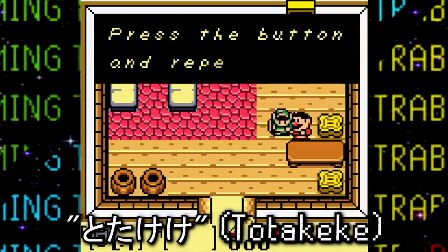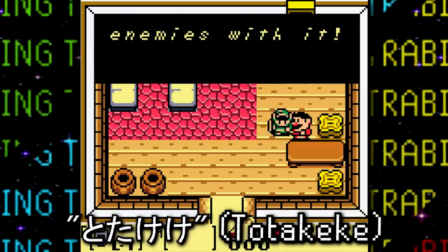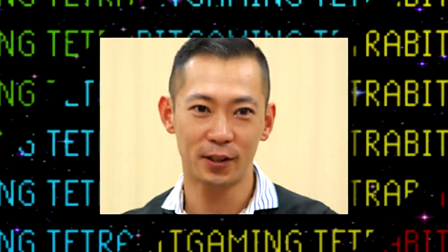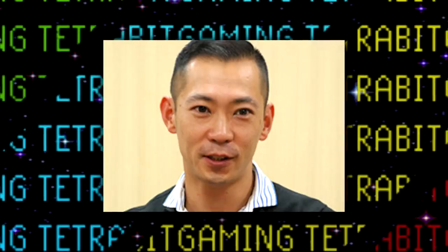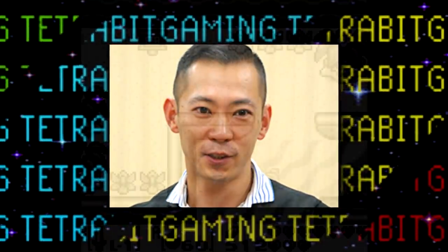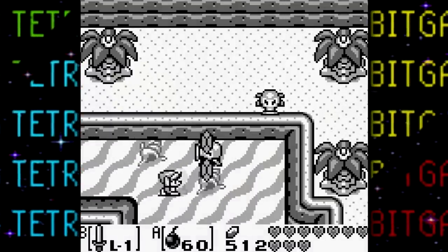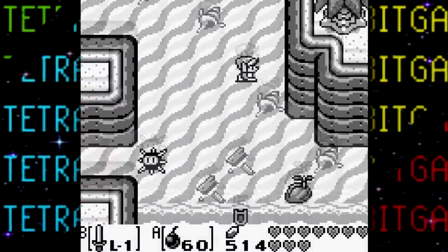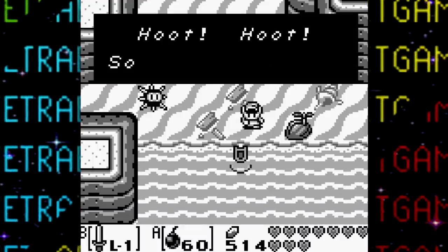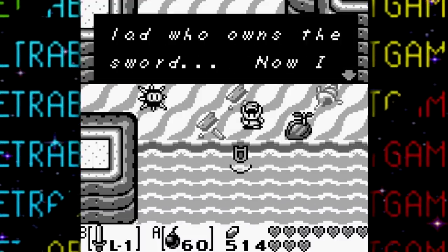If this song sounds familiar to you, it should, because it's another version of the famous Totaka's Song. Kazumi Totaka is a composer for a number of Nintendo games and often likes to hide this song as a secret. And get this — it actually appears unused in Link's Awakening twice. There's also this completely unused ocarina-sounding version of it that can't even be accessed with any password.